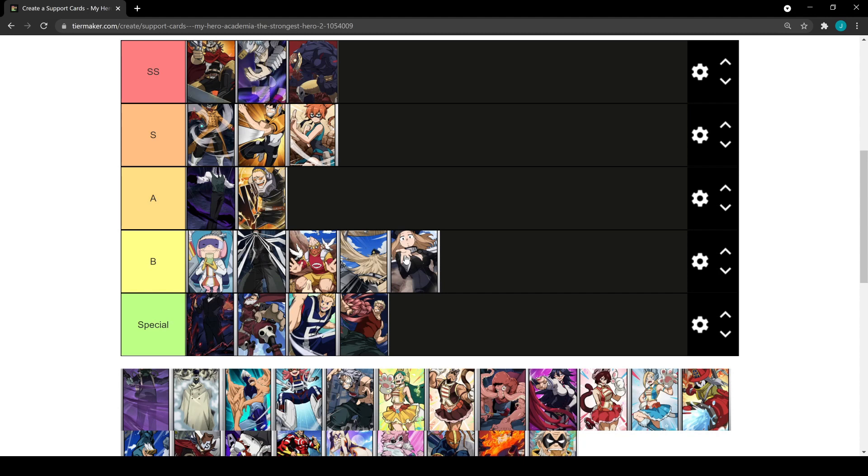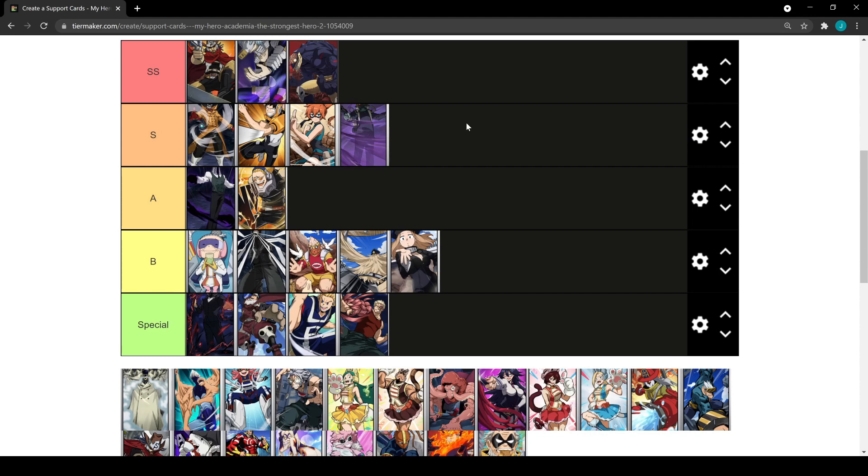Mustard is actually going to be S tier. He grants you a stacking skill damage bonus — skill damage means abilities. Very good on Bakugo for example, and any hero that likes to spam their abilities: Bakugo, Todoroki, Tokoyami, Denki — heroes that don't auto attack as much but prefer to spam their abilities. Bakugo's main DPS comes from his abilities, so those heroes are going to be great with Mustard.